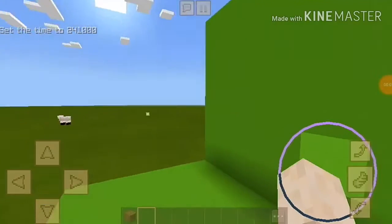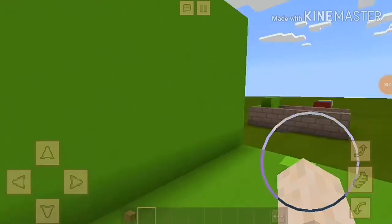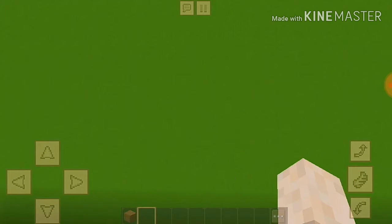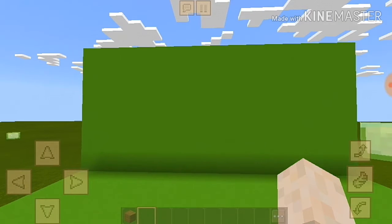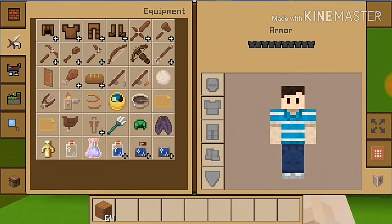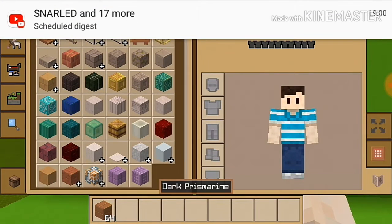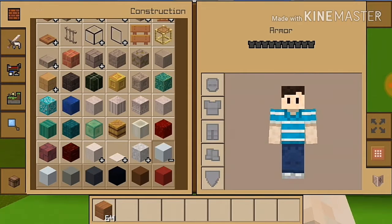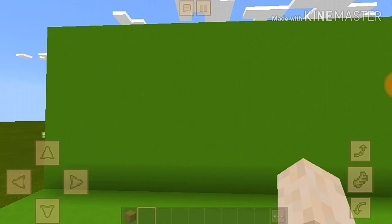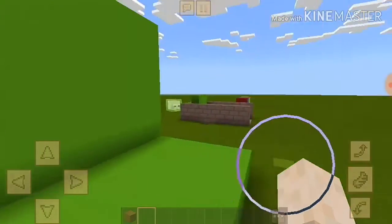Hello everybody, my name is Marty Lem and today I'm gonna teach you how to use a green screen in crafting and building. What you need to do is find a block called concrete. It looks quite invisible, clean, and very smooth.